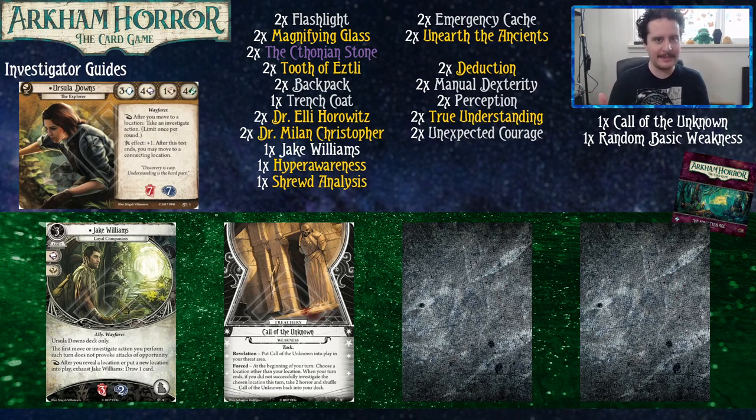We have some people asking about when we're going to get to the Innsmouth Conspiracy investigators. We are going to get to them when the cycle — all the player cards — have been released. Because right now it's two core sets and just the deluxe box, which is not going to make you a good deck. We're going to wait until the whole thing is released, and then you can start kicking ass with all those cards. You wouldn't have any upgrade options really.